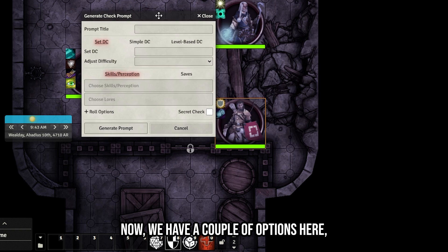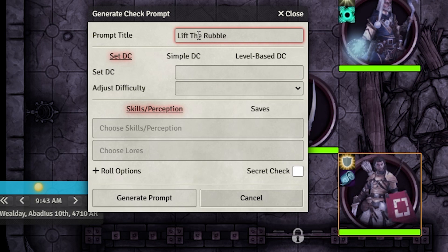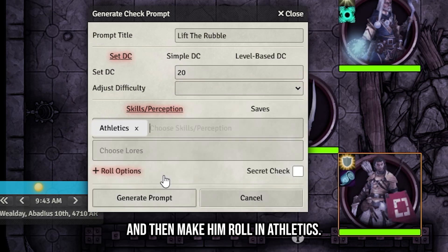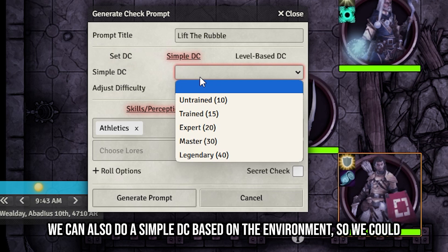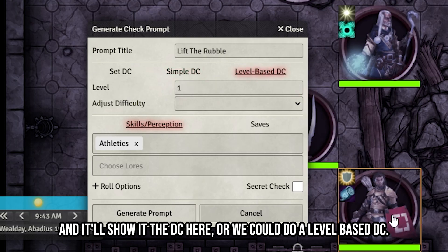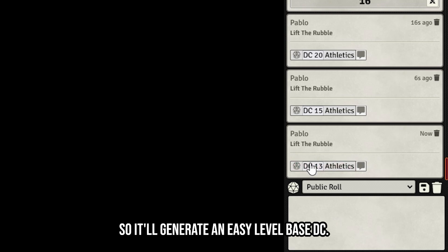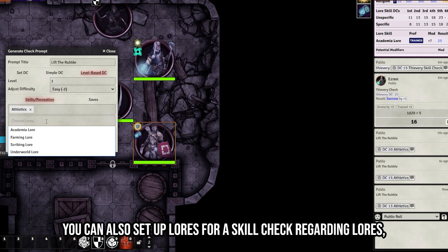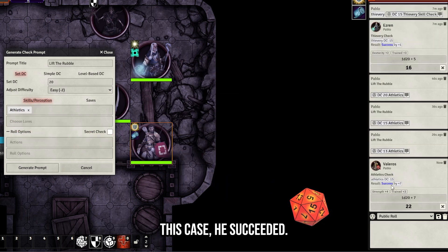Let's say Valeros wants to lift some rubble. Select Valeros and click Generate Check Prompt. You can set a prompt title — for example, 'Lift the Rubble' — set a DC arbitrarily like 20, choose a difficulty level, and have him roll Athletics. You can also do a simple DC based on environment — say a 15 for easy rubble — or a level-based DC; since Valeros is level one, you can generate an easy level-based DC. You can also set up lore skill checks. The player clicks the button in chat and it rolls, telling you if they succeed or fail.